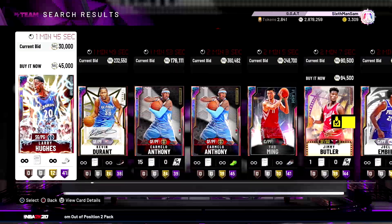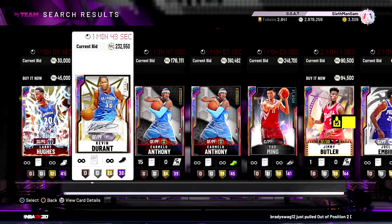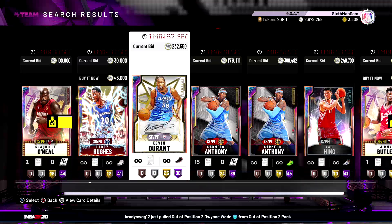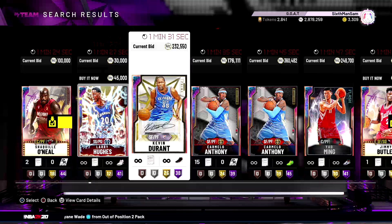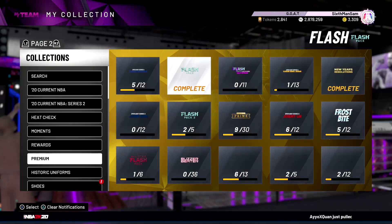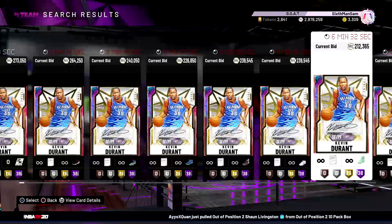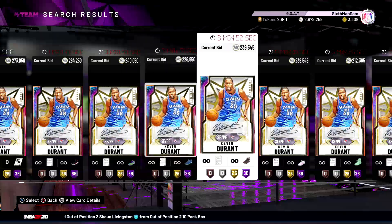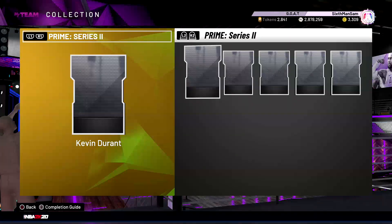The first card affected today is Kevin Durant. With the new Out of Position KD coming out, the older KD's price is about the same or maybe a little cheaper — but this KD can still play small forward, so it might be a good day to snipe one. There does look to be an influx of them on the market, with a bunch ending at the same time, so it wouldn't be a terrible time to try to get a good bid snipe on one of these KDs.